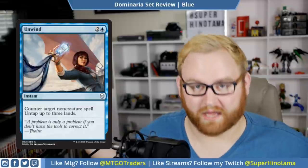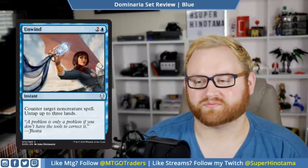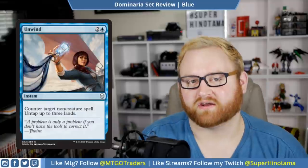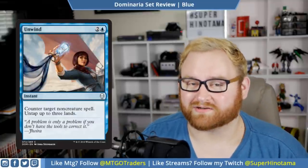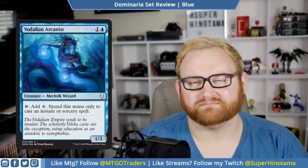We have Unwind — a three-mana instant: counter target non-creature spell, untap up to three lands. This card is very pushed, and it's also a common. It's basically an extra-mana Negate that untaps your lands, giving you essentially a free counterspell. The one extra mana versus Negate is important, but this card is probably going to see a lot of play in draft, sealed, standard, and even brawl. Very very good overall.